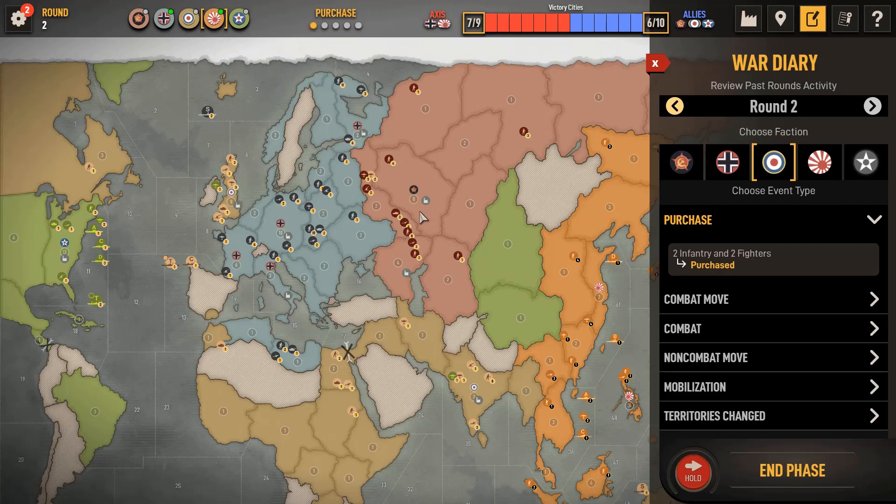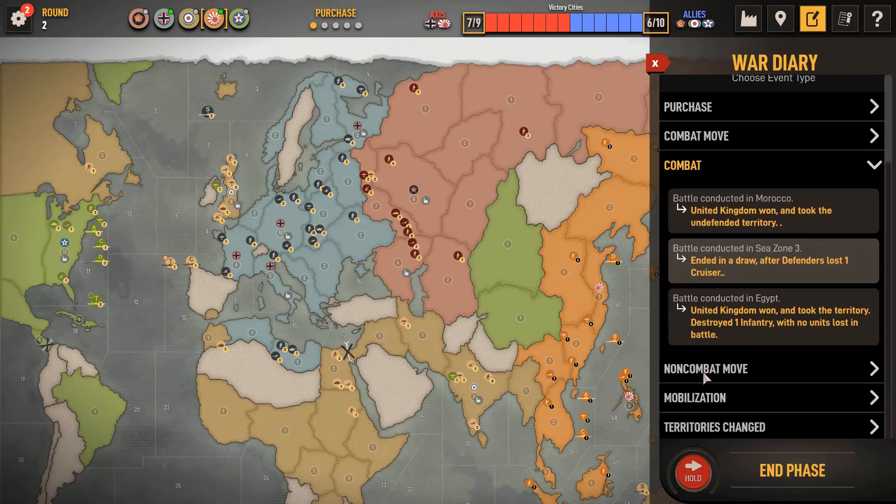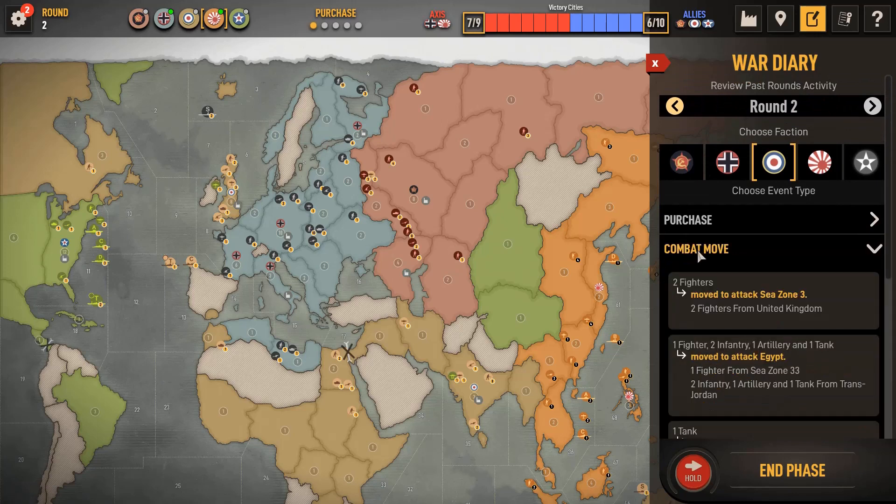They'll go back and forth from India to Russia for defense. So it's going to be tough — I will need quite a bit of armor to break that. Looks like he attacked Morocco and Sea Zone 3, ended in a draw. So I guess they didn't lose a fighter that turn.